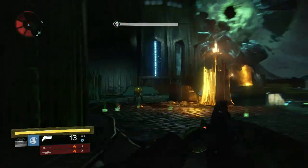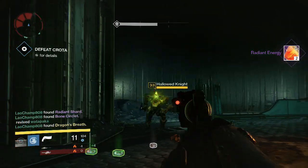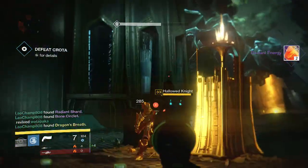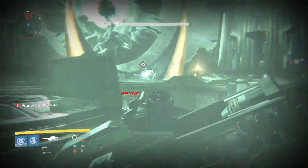Finally, on my last character — the Warlock — for the Deathsinger part, we once again pick up 2 Radiant Energy. Only energy across the board for me, but my friend picks up a Dragon's Breath once again.